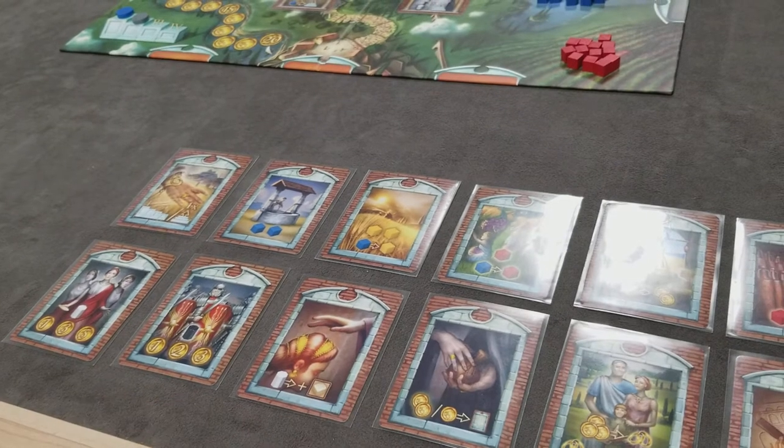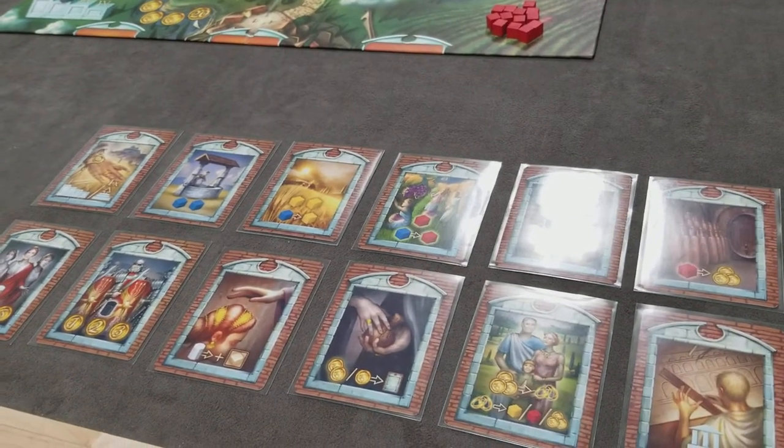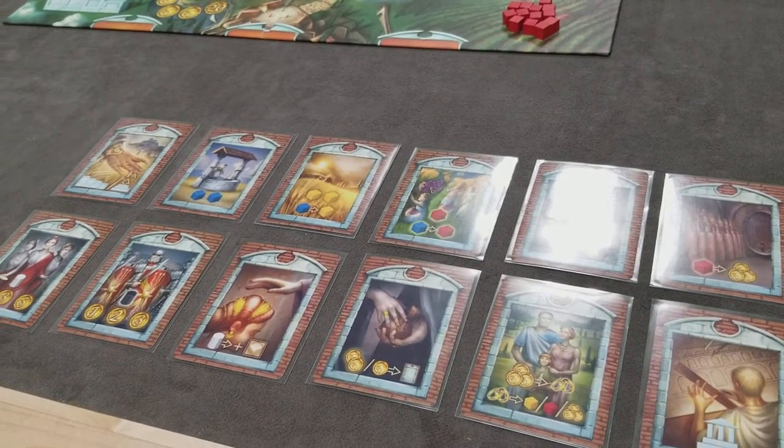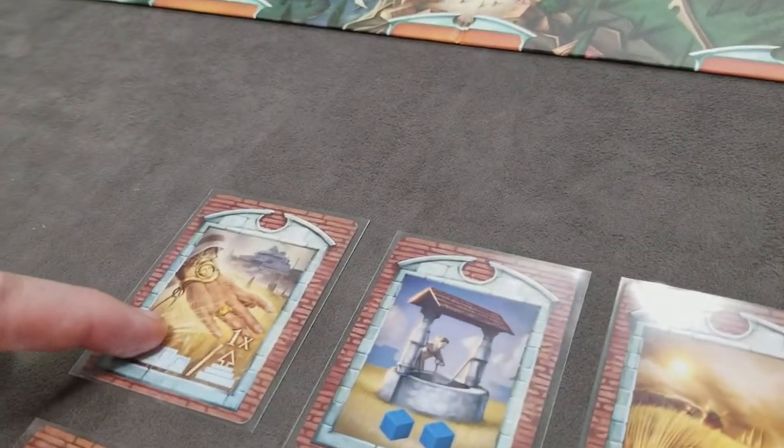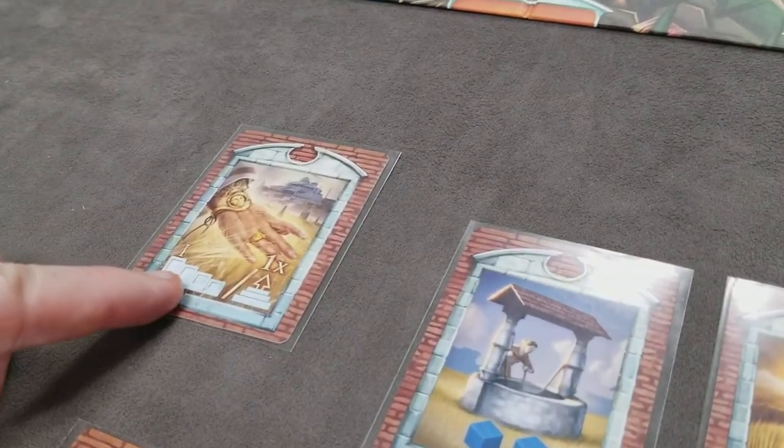Finally, you'll lay out the 12 action cards that are used throughout the game. Each player will start with 3 of these action cards. The start player that was randomly drawn will always start with the Fortuna card.